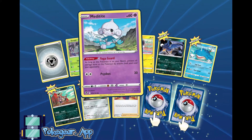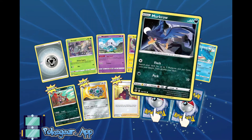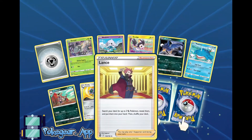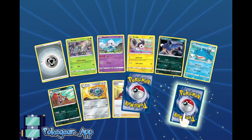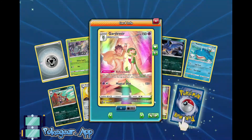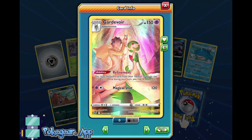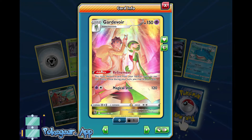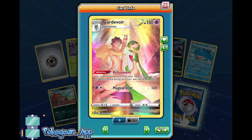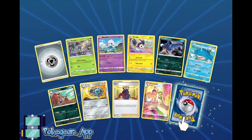Alright, we got Durant. Some of these are okay. Lance might have a Regidrago sort of thing, but I don't think so. First one — a Gardevoir! Look at that! Gardevoir Character Rare. This might see some play, so I'm super happy to have that Gardevoir.